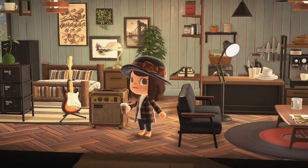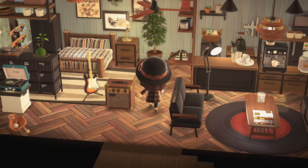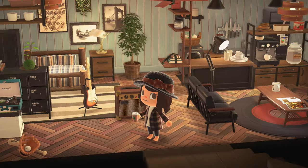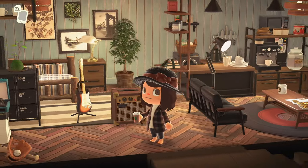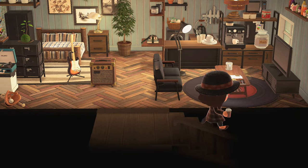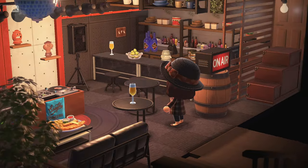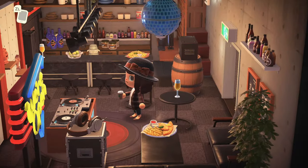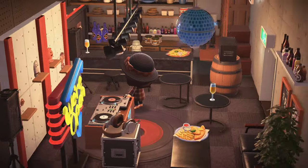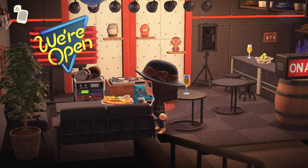Upstairs is definitely giving apartment vibes — a lot of these buildings are shops and what not, but above the shops are always these little apartments. I love the bed, the little kitchen area, the living room — I would stay here. Nice big windows, bright and sunny. Downstairs is like a lounge — a little nightlife over here! You've got the bar area set up, a gyroid running it which is adorable, the DJ booth, tables, drinks, and music. A little nightlife here on Heart Pond.